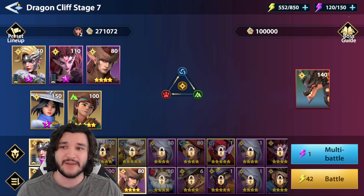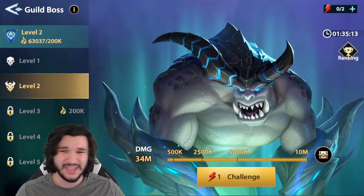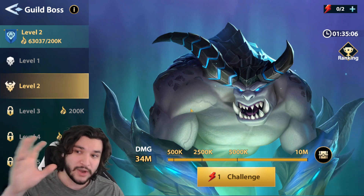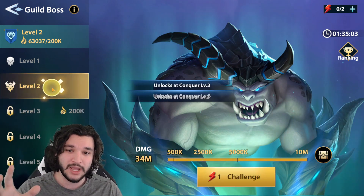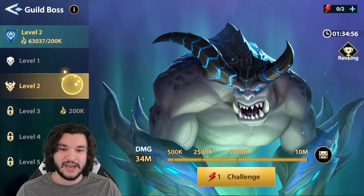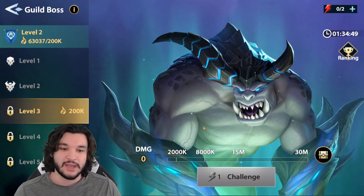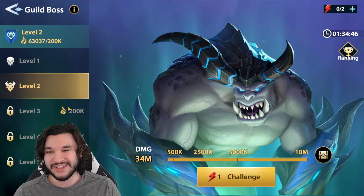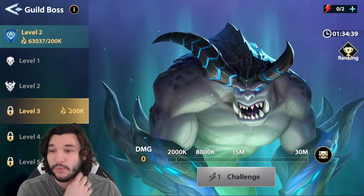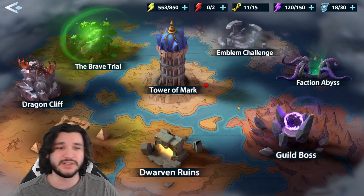Guild Boss is similar to Arena as a secondary early game focus. My guild is locked at level two right now so I can't push level three — I've already capped the rewards so there's no reason to focus on it further. Once you reach level three, you can run level three and level two simultaneously. Fill in as many Guild Boss attempts as you can to get as many rewards as possible — that's very important.